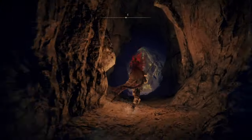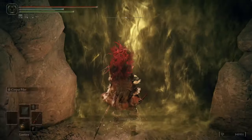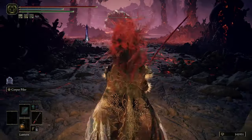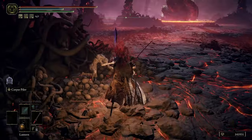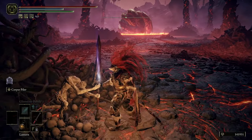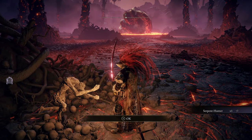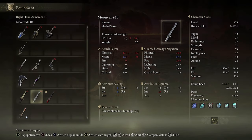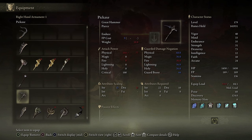The trouble with Rykard is they are huge, they have a lot of fire damage, and there's something you can get right at the start — which I mistakenly thought was a summoning portal, but it's not, it's this. This is absolutely awesome for this battle. What we've got is called the Serpent Hunter — it's a great spear and it has some fearsome moves. So we're going to put on the Mimic Tear and equip the Serpent Hunter.